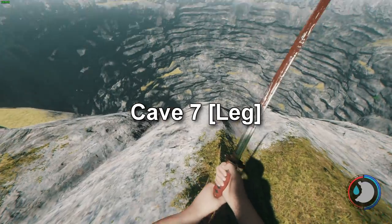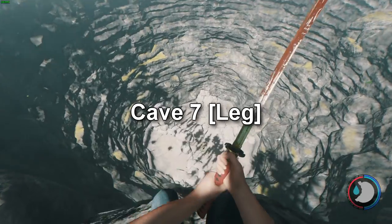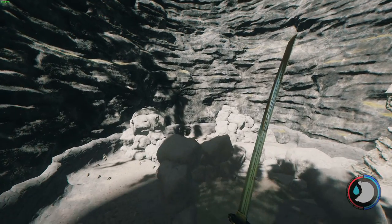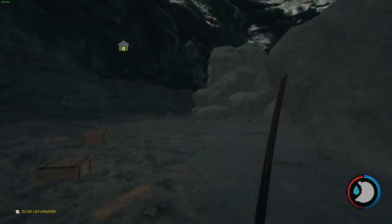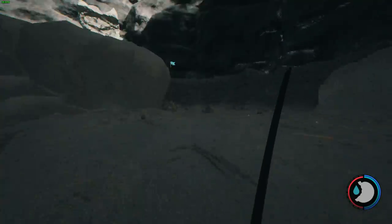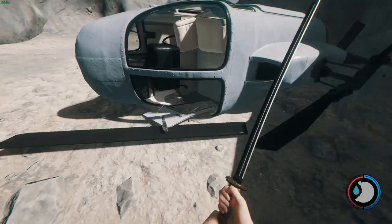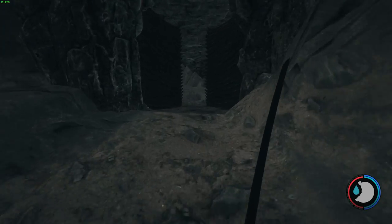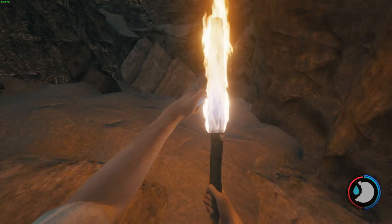We're going back into Cave 7 for the leg. I'm doing this in creative mode — it's the easiest way to do it. All you need to do is jump down the sinkhole in creative mode and you will see a gate, a cave entrance, at the very bottom of the sinkhole. I went the wrong way but all you have to do is follow the sinkhole edge around until you come to the gate. First, before you do that, you'll see the helicopter — pick up the machete and head on over to this gate.